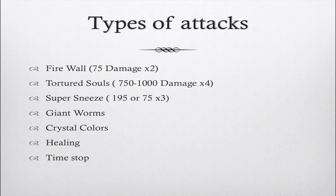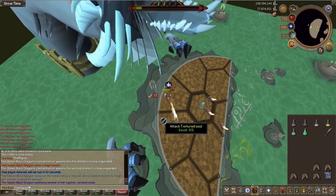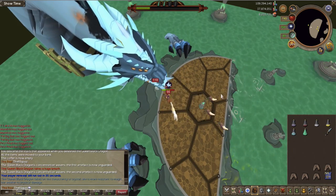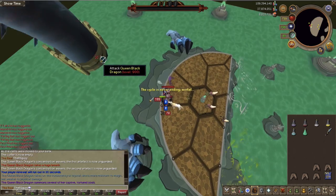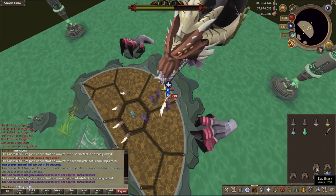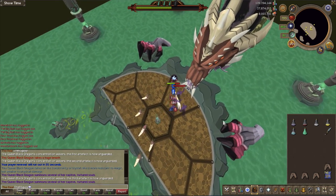The next attack is the tortured souls attack. You'll see a purple message in the chat box. Move your mouse two squares to the west of yourself, wait 0.6 seconds when the soul pops up, then click to the west — the attack will hit the soul instead of you. In the fourth phase within melee distance, four souls can spawn randomly. Click somewhere to avoid all four hits — you can usually absorb two of them and then eat food to recover.